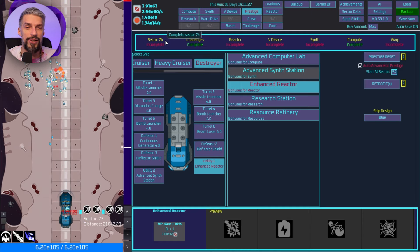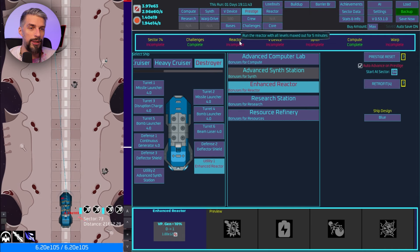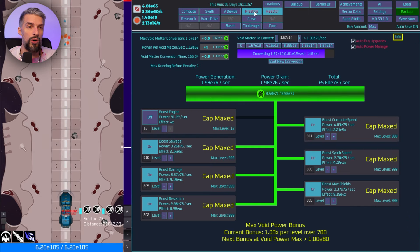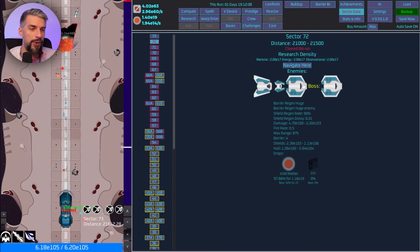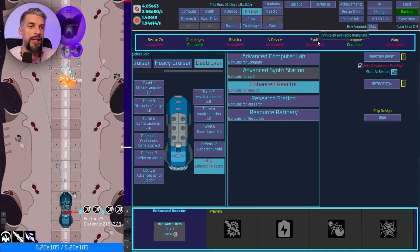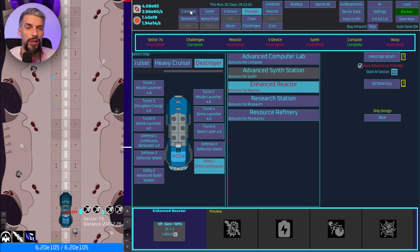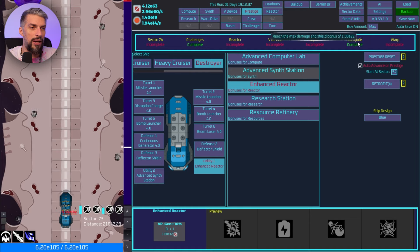The tasks are: Sector 74 completion (maybe next run), Complete all challenges (should be done already), Run the reactor with all levels maxed for 5 minutes (need more warp gains), V Device — get full Resonance Manifest Shard (hard to get, low chance), Synth infinite all available materials (working on it), Compute — reach 1e22 mech damage/shield bonus (already completed), and Chase all warp upgrades.